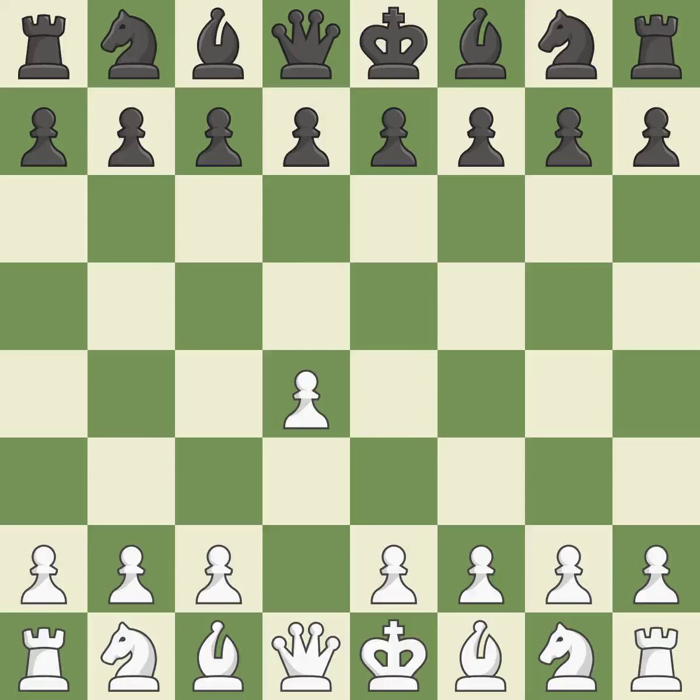Opening with the Queen's Pawn. The Indian game begins by controlling the important E4 square with the Knight, rather than a pawn. By taking control of the crucial D5 square and creating a space on which the Knight can move to C3 without obstructing the C pawn, move C4 helps to create a strong center.